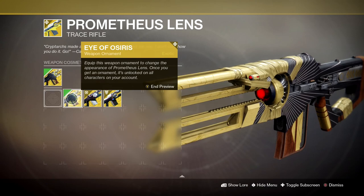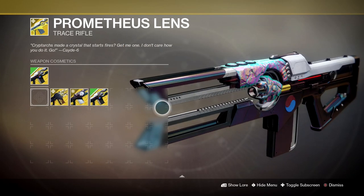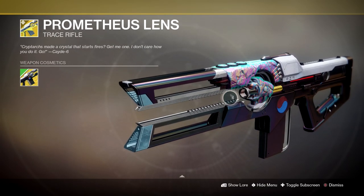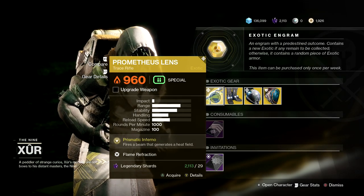It looks pretty cool in a few different flavors — there's Eye of Osiris, the Prism which looks a bit weird, and the Hades Judgment which I think is from the Korean version of Xur. It was amazing when it first came out and was really broken, and it's still kind of broken. Pick it up if you've not got it. 29 legendary shards.